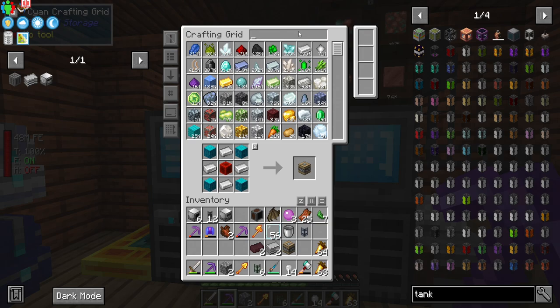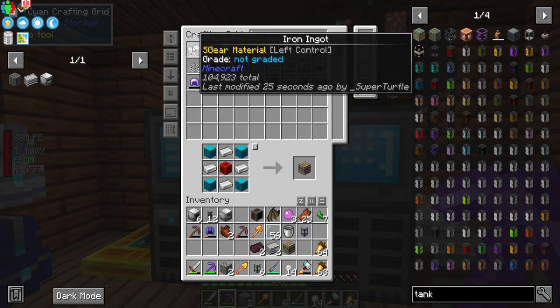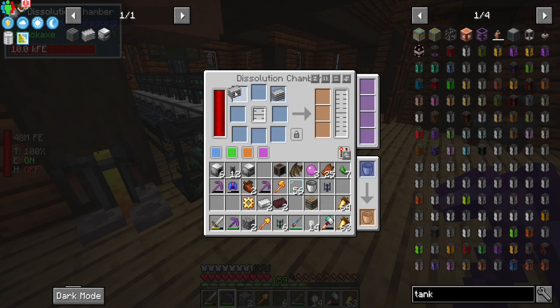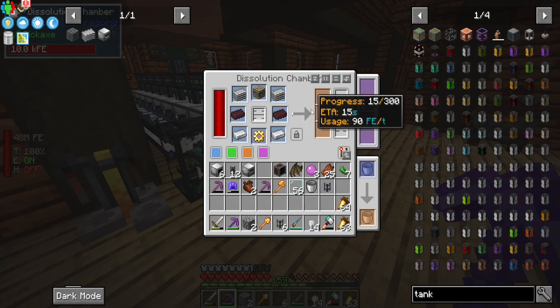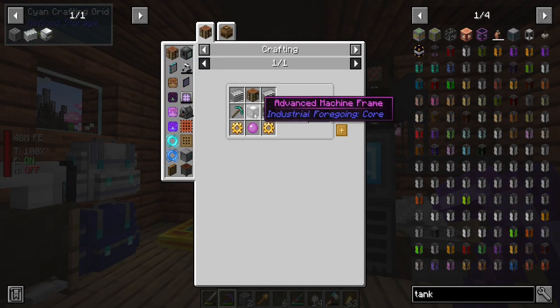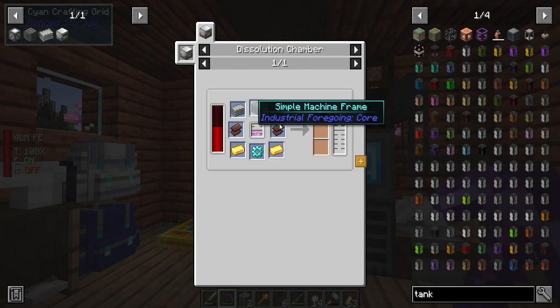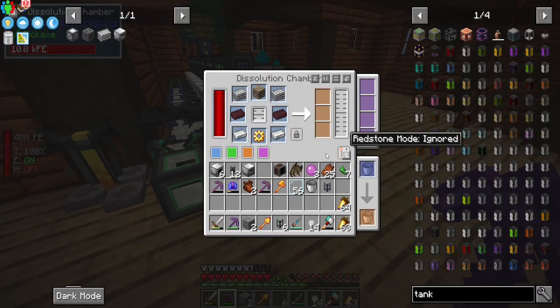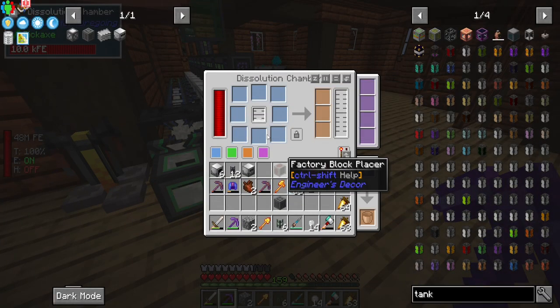And then iron and gold gear. Yes, we have it. Perfect. So we put them in here — rubber, rubber, pity machine, bing bong bing bing jabang — and then we should start making it. Yes, there we go. Perfect. And then the next one, which is the advanced machine frame, does require 500 millibuckets of pink slime. But there's our simple guy.